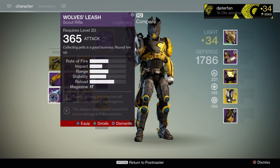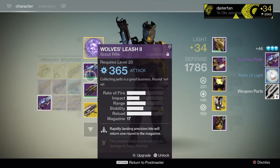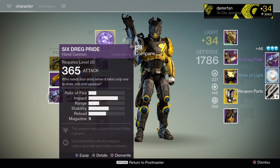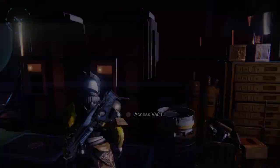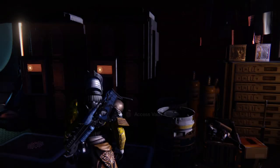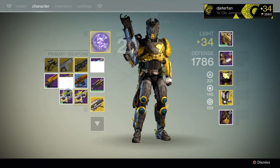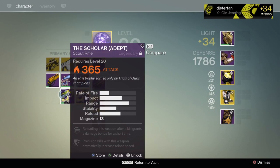Now let's take a look at the Six Dread Pride hand cannon. You can get this from any Prison of Elders run or from Judgment's Chance packages. I had not seen this drop yet, and I'm ranked three on a couple of characters already having run a bunch of Prison of Elders - so this seems pretty rare. I'm definitely keeping this after finally getting it.